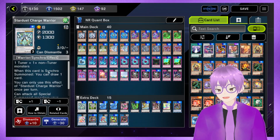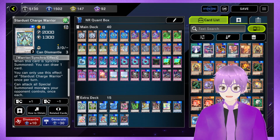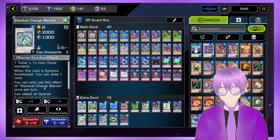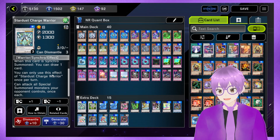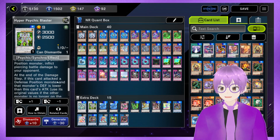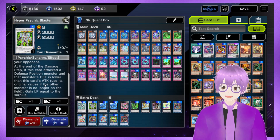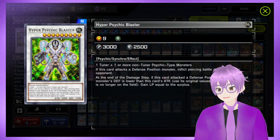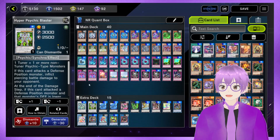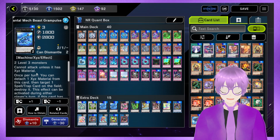Next, we have Stardust Charge Warrior — comes up in a couple of combos, but it's just a Synchro 6 that draws us a card. It has some board-breaking capabilities, but reasonably speaking it's not that helpful unless we're beating over something like a Melfi Field. Next, we have Hyper Psychic Blaster — not generic, but we can make it off of Jiruri Punk plus Overdrive Teleporter. It is a 3000-attack beat stick with piercing and some Life Point gain effects, but reasonably speaking it's just for the body. It's fun that we get to play this. Next, we have two Super Quantum Mech Beast Grampals — a format staple for Rank 3 decks, or decks that can make Rank 3. It's actually really easy to make here.